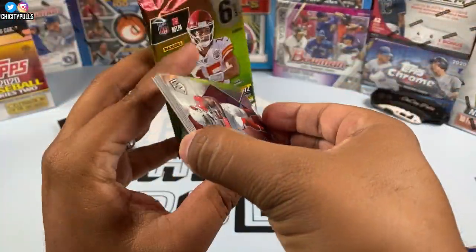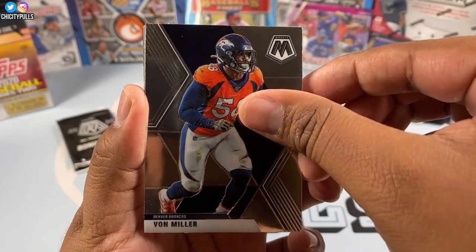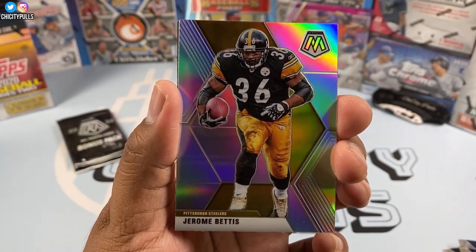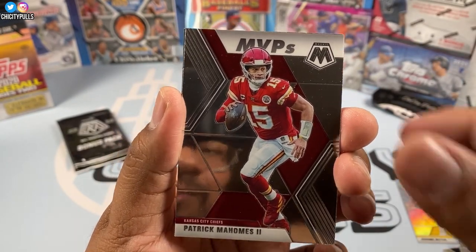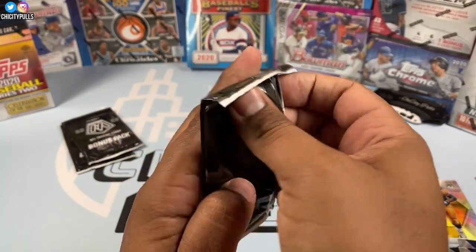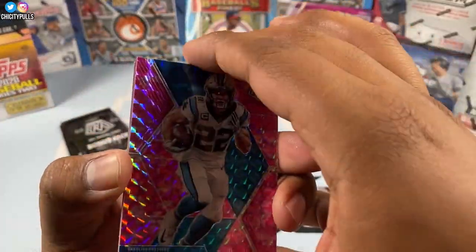Last regular pack, and then we're getting into those pink camo Mosaic cards. This one starts off with a Chandler Jones, then Von Miller, Jared Stidham, Eddie George, Jerome Bettis silver — not too bad. And then a Patrick Mahomes MVPs, which he truly is, and another kid reporter card.